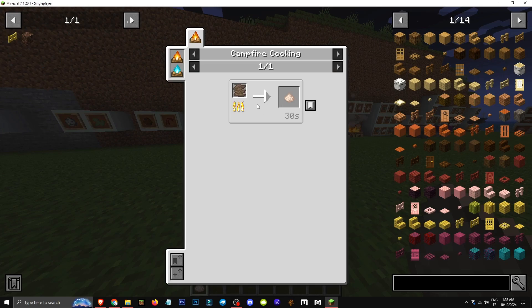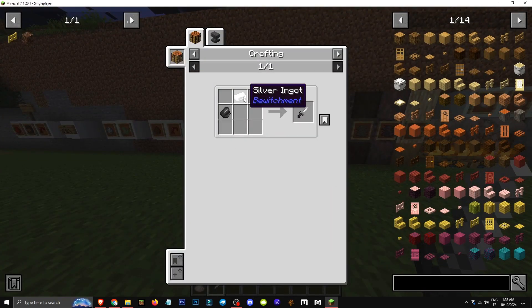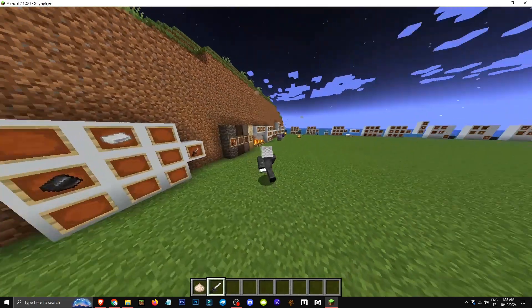How can you get it? The mod itself explains it to us — it's made from any tree bark. To get bark, we need the athame. The athame is made with a silver ingot from Bewitchment and a flint. We can get silver ingots by mining silver ore.